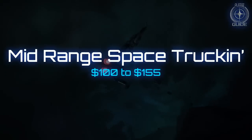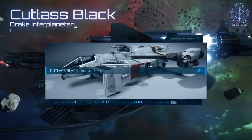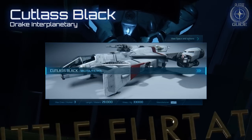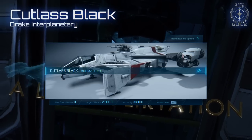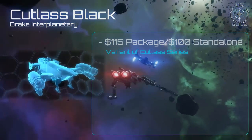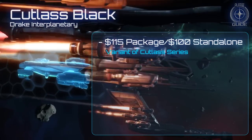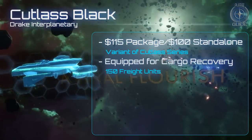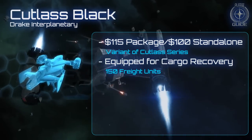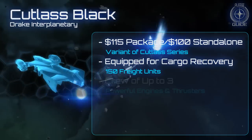The serious space trucker will have to invest a little in their rig for a greater cargo payoff. If you are looking for something more like a delivery truck, the Cutlass may be your best bet. The Cutlass Black costs $115 for the game package, or $100 for the standalone. Traditionally a search and rescue ship, the Cutlass has been a favourite of pirates for many years, thanks to its tractor beam, considerable cargo space, and turret.